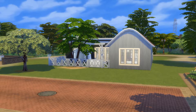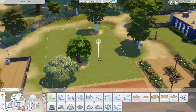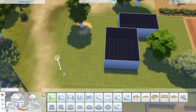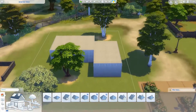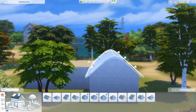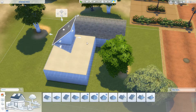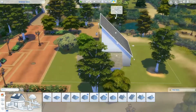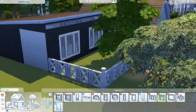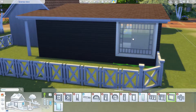Hi guys, welcome back, it's Simliza here. Today we are doing another building challenge. This time we randomly selected five packs that have come with The Sims 4, including the base game, and we were going to use those five packs to build something. We weren't allowed to use the base game if we didn't get it from the randomizer, and unfortunately I didn't get it. The only thing I could use from the base game was roofs and walls, since it's hard to build a house without them.